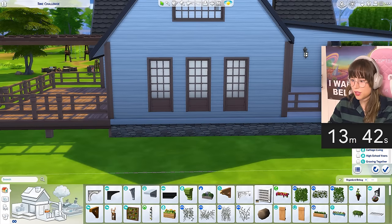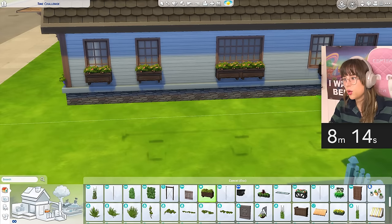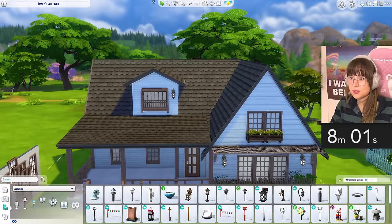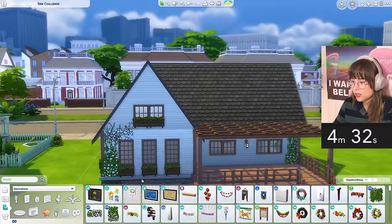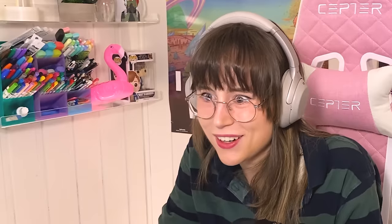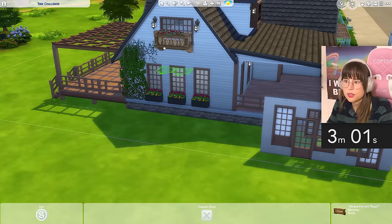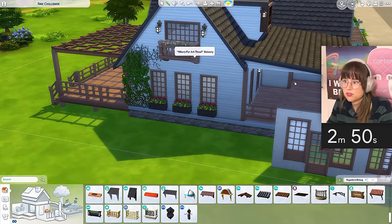I forgot windows on this side! Let's get some plant boxes up in here - my favorite ones. I have no time left! I need some little lights to spice things up. With five minutes left I need to find something here because it's looking a little bare. What about this one? What if I have one of these instead? Does that make any sense?